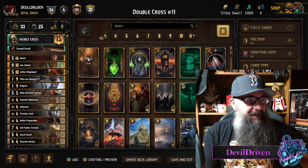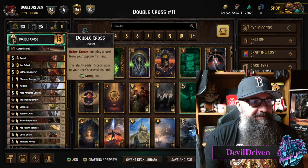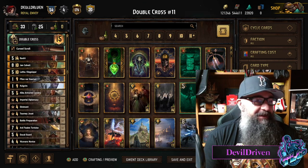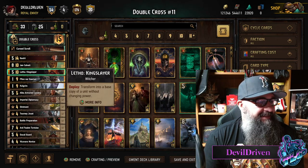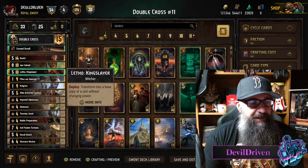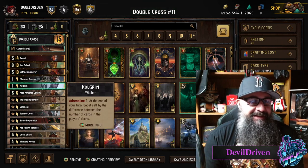Hey guys, what is up — I am Devil Driven. Today's video is something fun, something silly: 33 card Renfri. The idea of the deck — I remember if you guys know who Replic is, he used to play something like this. It didn't have Renfri because we didn't have Renfri then, but you put a bunch of cards in the deck, get Colgrim and Kingslayer, go down a bunch of cards, then next round you just play them and hope they don't have the answers.